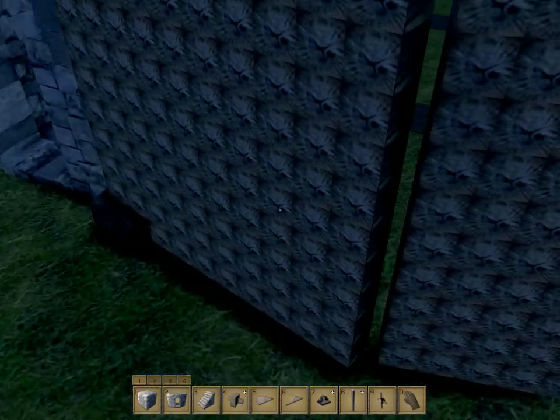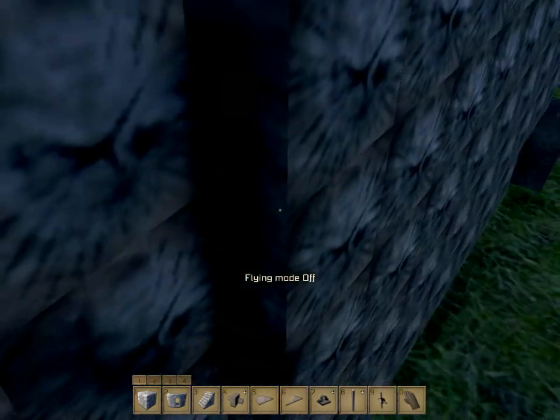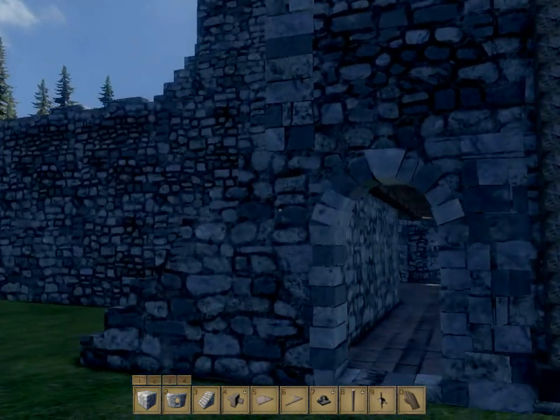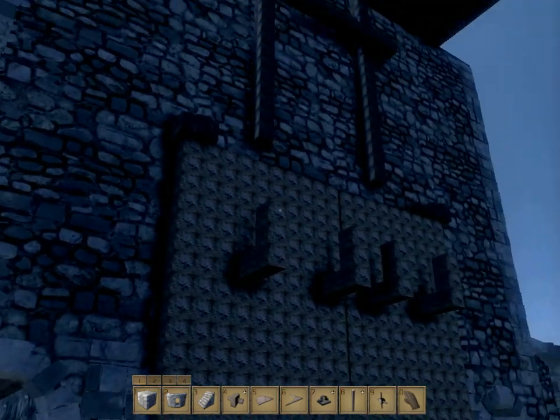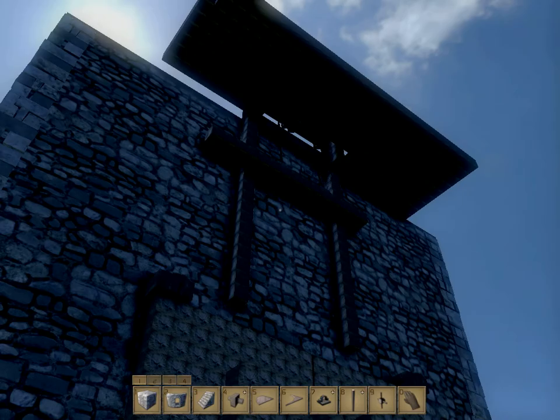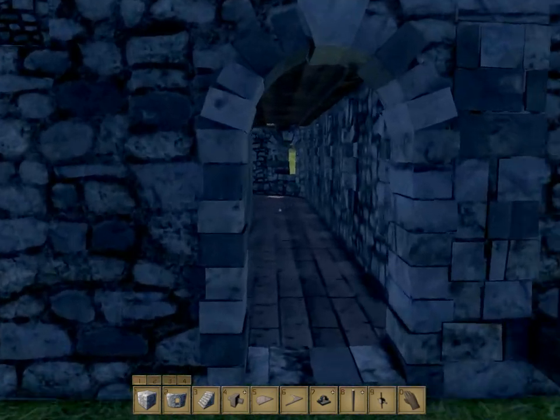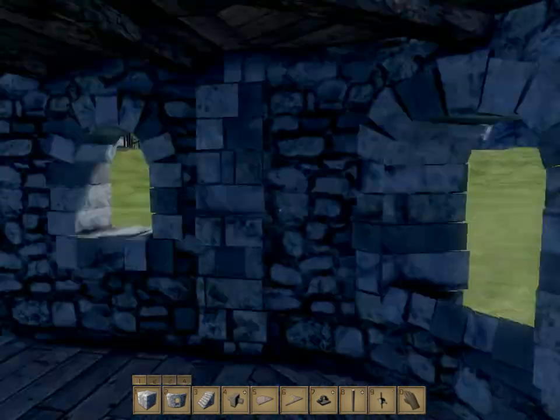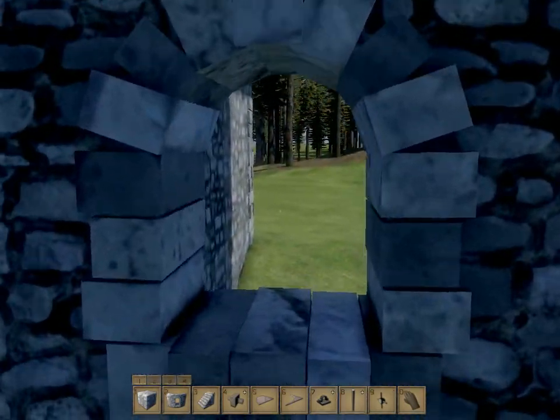I'll show you these later because I do have a locking mechanism on them. Taking flying mode off, it works a lot better. That is the locking mechanism for the gate — I'll show you that in a minute. Each side of the tower has of course the arrow slits for firing upon anyone. As you can see, you can shoot right the way down the wall.